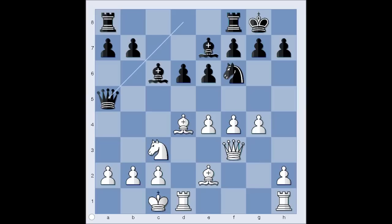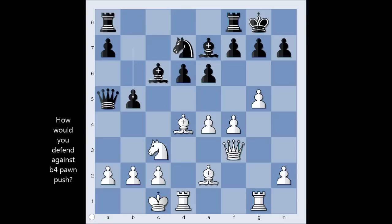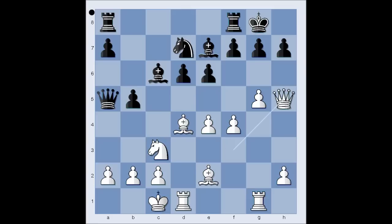Queen to a5, g5 attacking the knight, knight to d7, rook from h to g1, b5 threatening b4 and winning the pawn on a2. So queen to h5, b4.